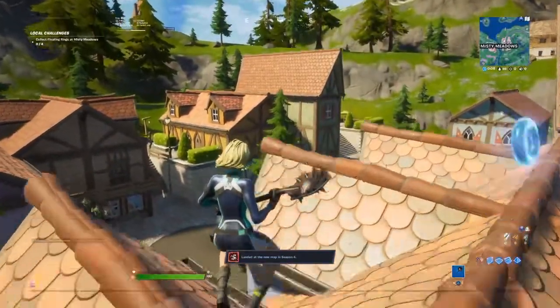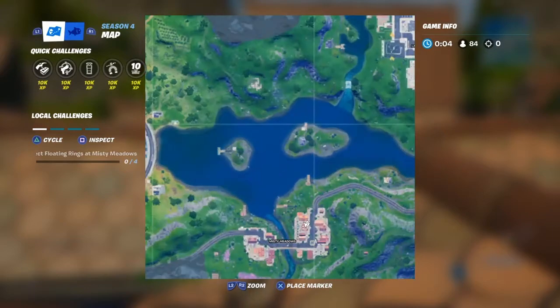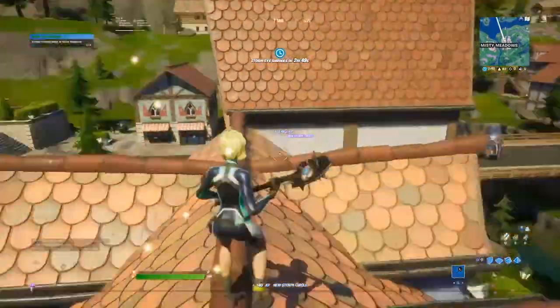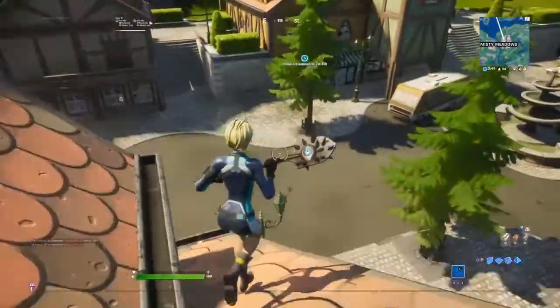The first ring location in Misty Meadows is right here at this house. When you go into Misty Meadows from this angle, it'll be exactly on this house. Just collect it and go into it just like that. Now let's go on to the next ring.